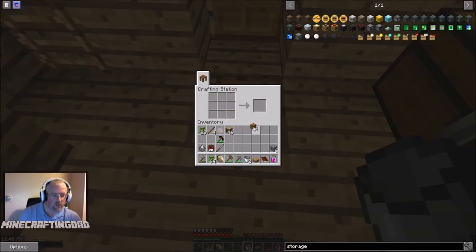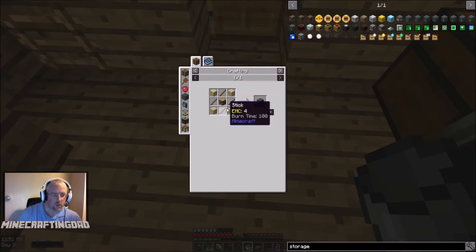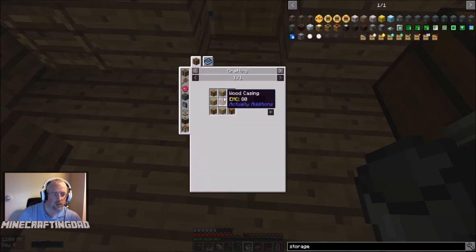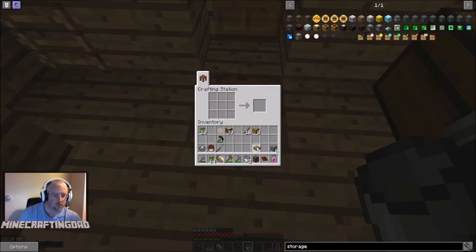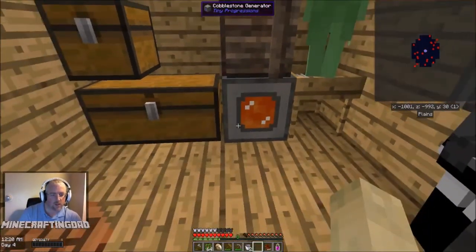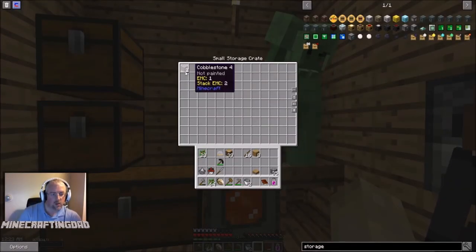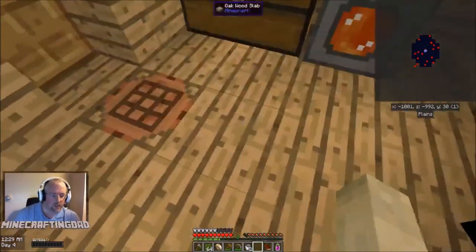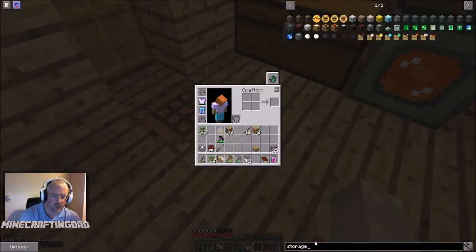Put two pieces of wood together to get 16 sticks. Create the wood casing, go back and create the small storage crate. Put this on top of the cobble generator and you can see it is now creating cobblestone. The next step is looking at the second tier of the cobble generator.